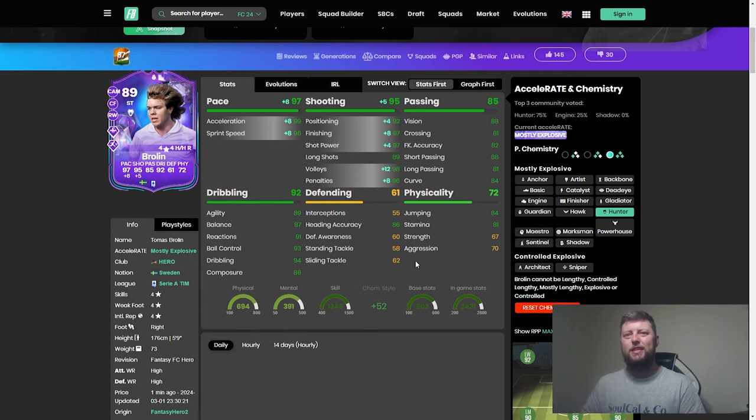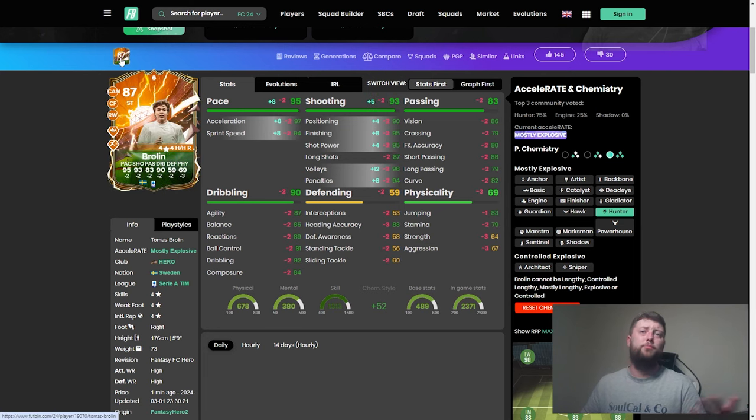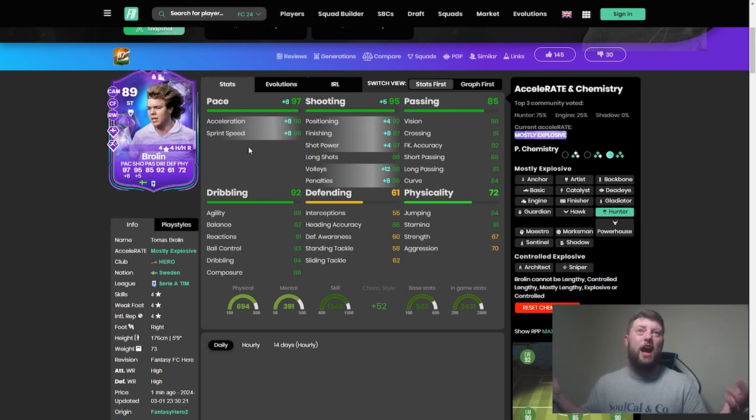Physicality — the Rapid Plus takes care of that. Dribbling wise was decent as well. Nice weak foot upgrade. Double playstyle plus is always a bargain, especially when he didn't have one to begin with. And I think he's going to be one of them players you want to watch out for. The question is, can Palmer do it? Leave a comment down below if they can, and I'll catch you all for the next one. Peace.